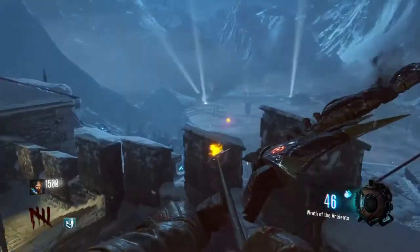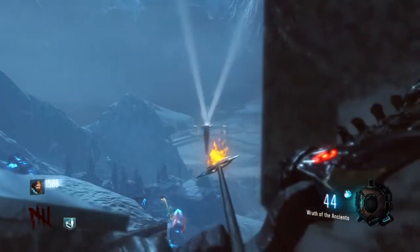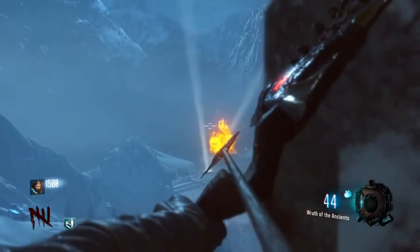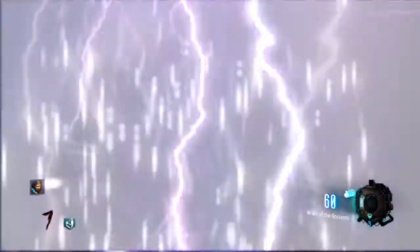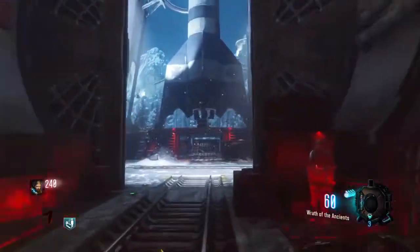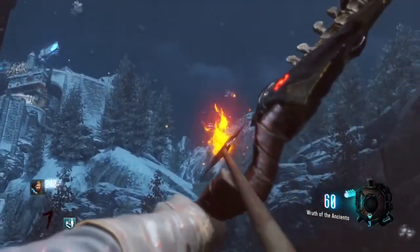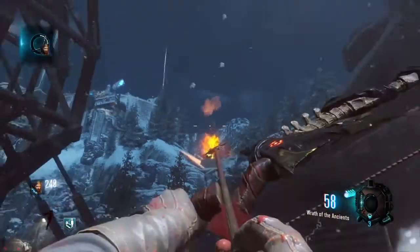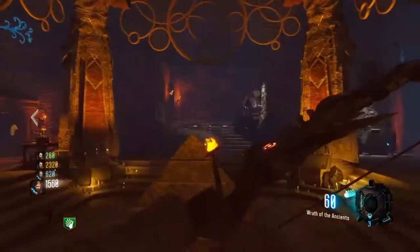I've upgraded this bow at least 20 times now and sometimes I get it first try. Anyway, the last one's in the rocket. As you can see from the gameplay I used the teleporter — just come over and shoot, it's pretty much right there, pretty obvious. Once you have that step done, you'll know it's done when it comes up in the top left, and then you're going to come back to the undercroft.